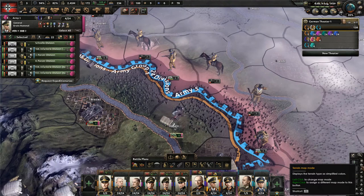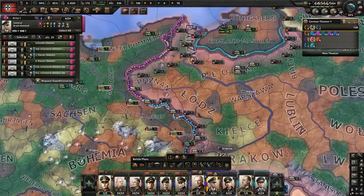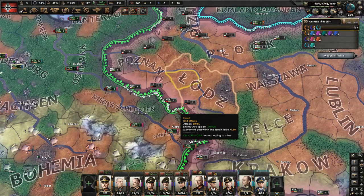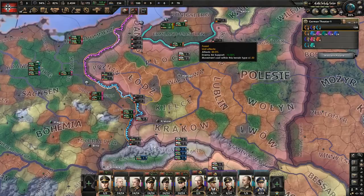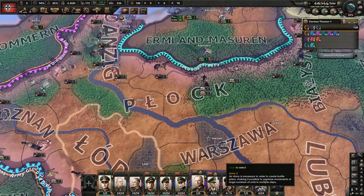Armored divisions travel fastest over flat terrain and plains. If you click on terrain map mode in the bottom-right corner, you can see the terrain — everything orange is plains. Over plains the tanks drive faster; through forests they have less attack and less speed, so it's best to send them over plains. As you can see, there are a lot of plains in Poland. From the northern part you can see it's all forest, so I don't recommend going through there.